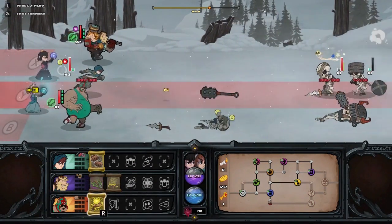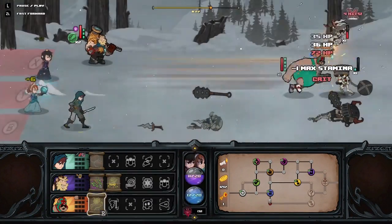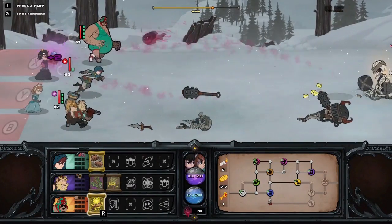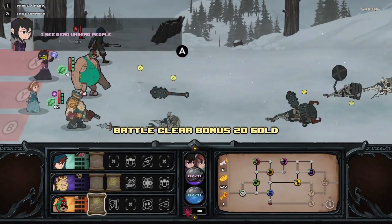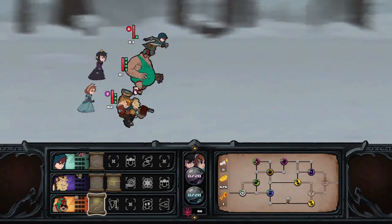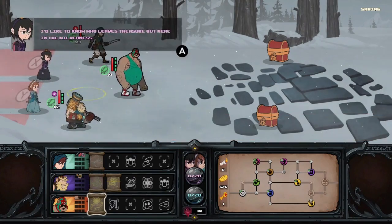There we go. Sneak attacks actually do a fair amount of damage — that was 36. It's probably percent-based, now that I'm thinking about it. That bomb is super handy. So we only have one key, unless we get really lucky here.